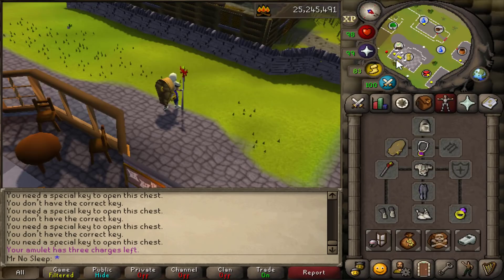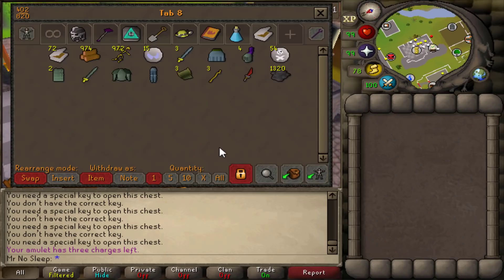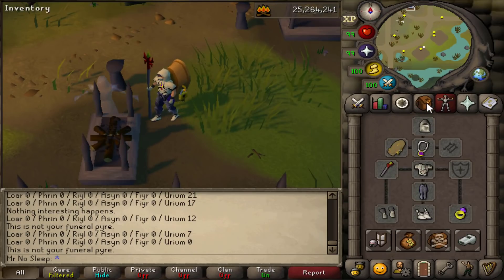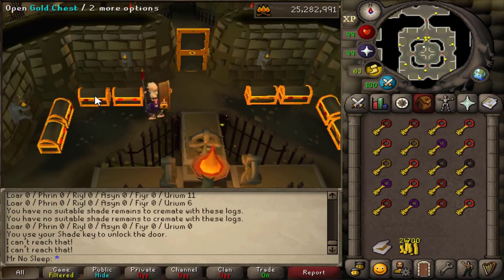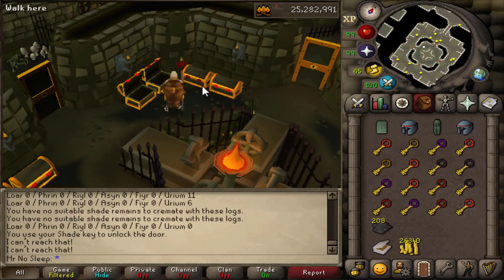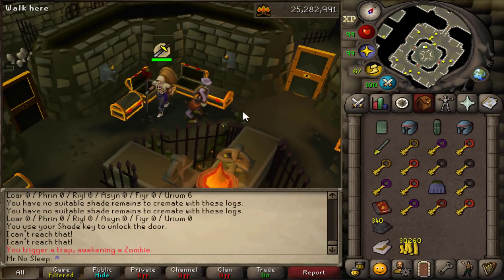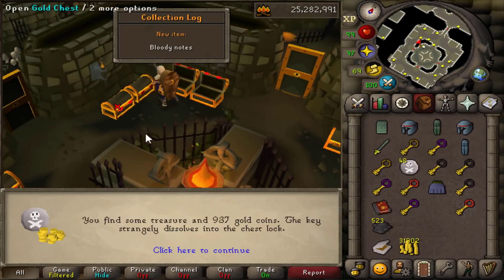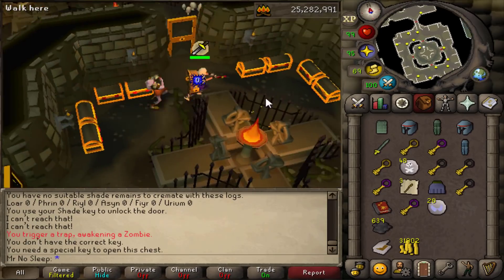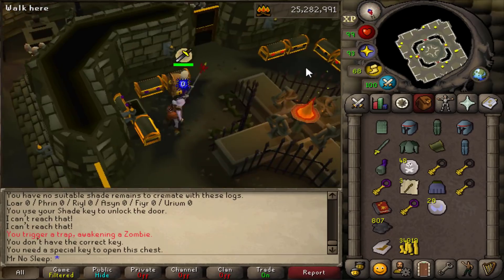You'll really see the difference in loot compared to the Urium Shade versus all the other shades before it. Throughout this video you'll also see some elite clue scrolls, since there's a 1 in 144 chance to get them from the golden keys. Other untradeables you can get include the full Zealot set, which is about 1 in 128 per piece when using golden keys.